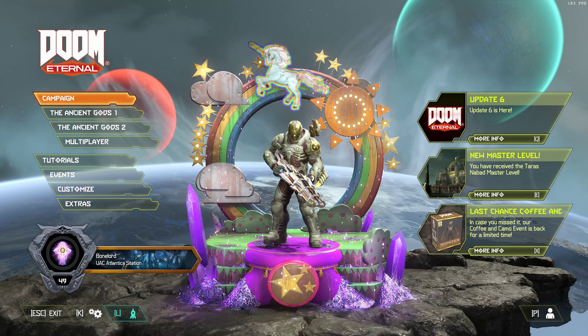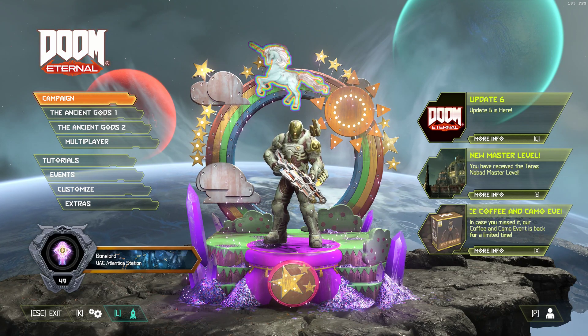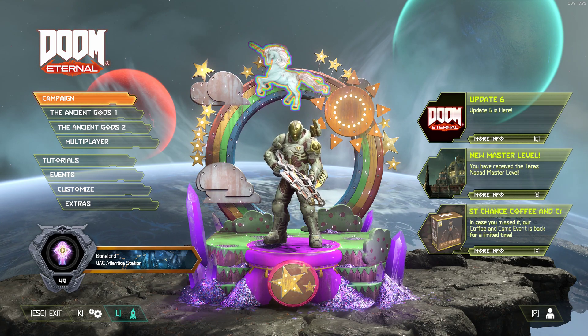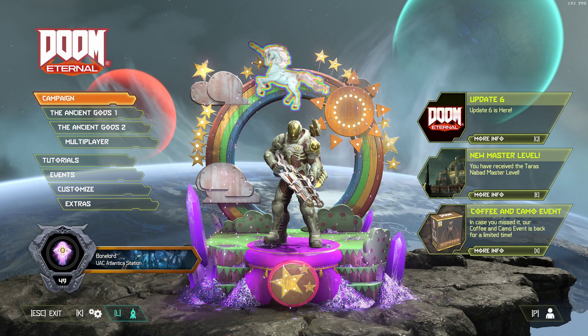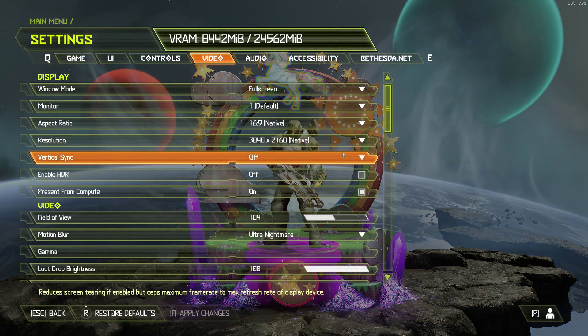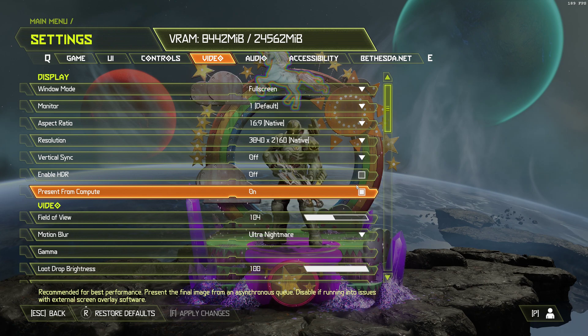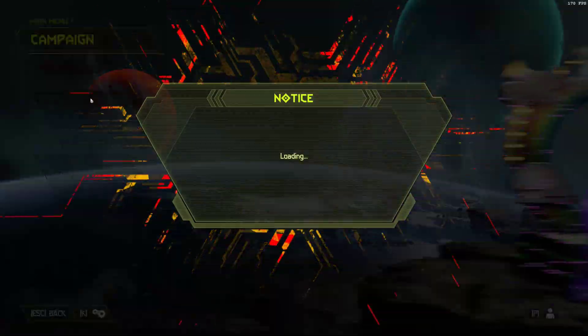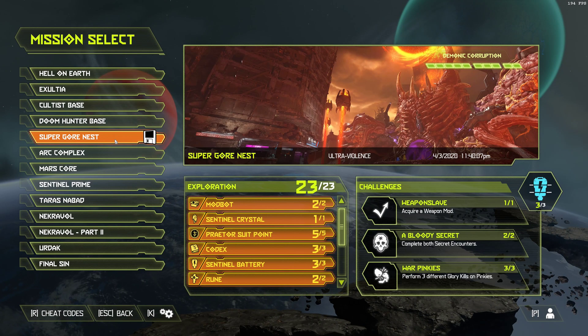Hi everybody, it's 314 React here and today we're going to be looking at Doom Eternal. The new RTX and DLSS update has dropped - it's about 4.1 gigabytes on Steam and I'm just going to be looking at some of the differences and performance. Settings are all on Ultra Nightmare, HDR off, Ray Tracing on and DLSS at quality. Super Gore Nest seems to be the best demonstration, so let's dive in there.